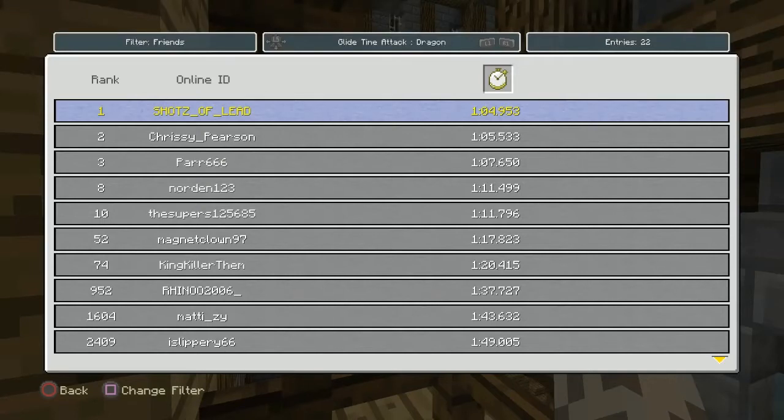Hello guys, welcome back to another video. Today I'm going to be going over the Glide Dragon map and how I got the world record on it. I'll give you guys a little showcase and I'll do a tutorial on half speed on how to do the route, what shortcuts to take, and how to get the best time. If you guys like it, give a thumbs up — it really helps out the channel. Consider subscribing if you haven't already, and yeah, let's get right into the video.